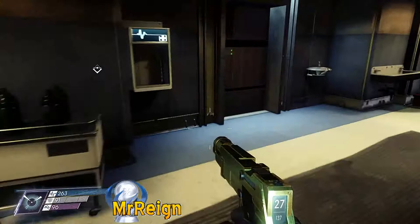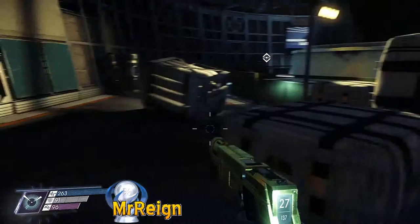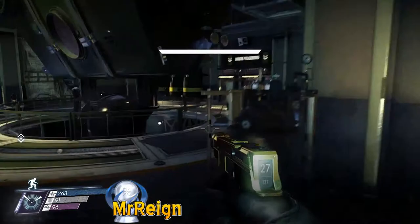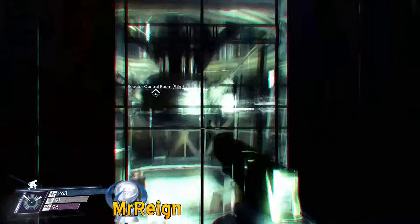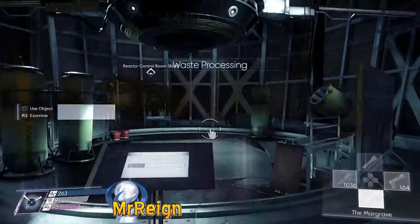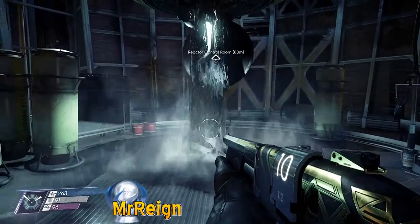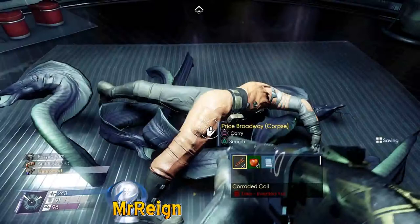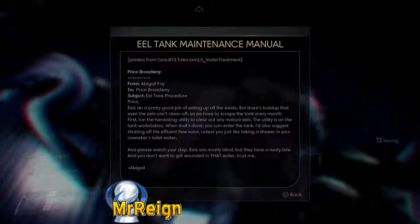Kane is the next one who had an unfortunate death — I suppose not as unfortunate as everyone else in this station, but he got crushed. There is Kane. Now we're going to head down to the eel tank. You have to open this eel tank area with the computer in the room just above me to the right — easy enough. Come down here, access the harvest button and it closes. You're going to find Price right down here, and Mr. Broadway.